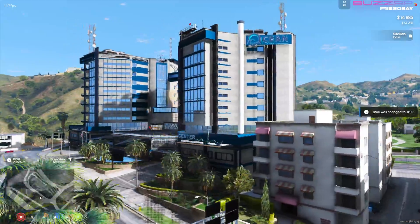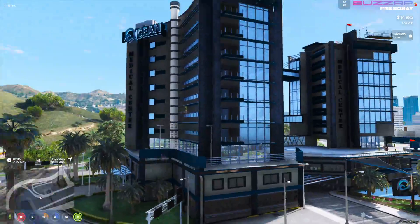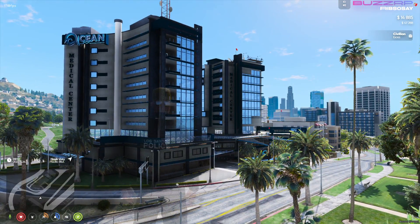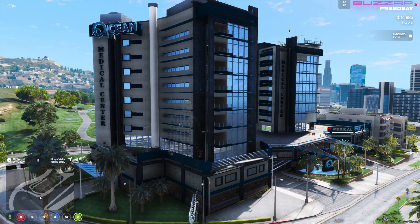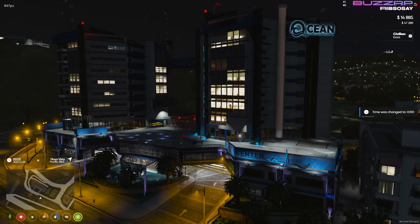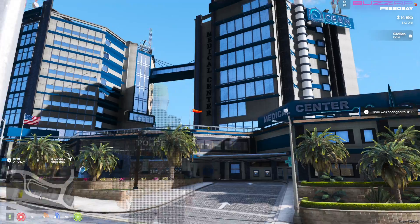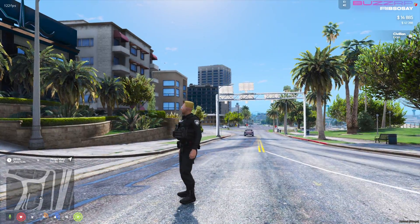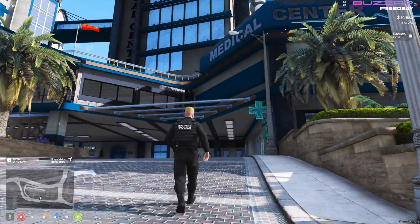We're in noclip at the minute, so let's have a quick look around at the exterior. It's located up next to the pier — Playa Vista. It's a big map build with many different floors. I believe it's a French developer. Let's see what it looks like on the exterior in the dark — see that all nice and lit up. It looks pretty damn awesome. It's probably the best hospital map on the market.